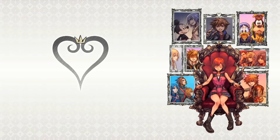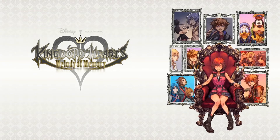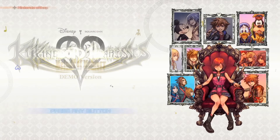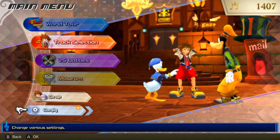Starting off we see brand new artwork showing off Kairi, along with her biggest moments with Sora and some of the other main characters in the series. However, this is not actually the main menu, but rather a start screen. Usually in a KH game all of the menu options would be displayed here, but this time it's just a press any button prompt. When we press a button, we're brought to an actual main menu, which looks very different from the norm.